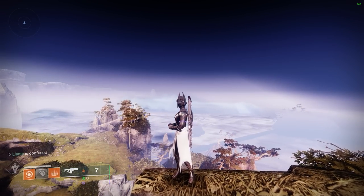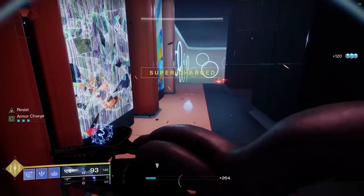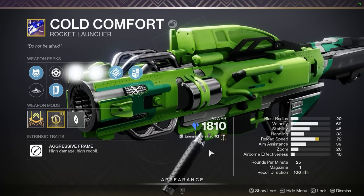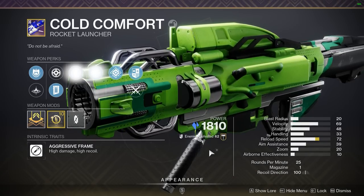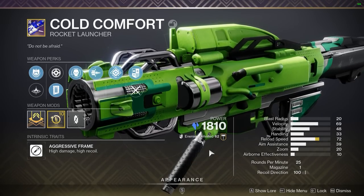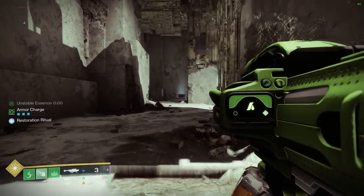Now we're fully equipped on how this exotic functions — why am I revisiting it? Before Season of the Deep came out, the only viable stasis rocket in the game was Bump in the Night, and even it was outshone by the Hothead. Now, however, we've got access to the new rocket from the Ghost of the Deep dungeon, Cold Comfort, which comes with quite possibly the best perk combination in the game for a rocket: Envious Assassin and Bait and Switch. Oh, and did I mention — it's also a stasis rocket.